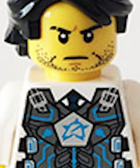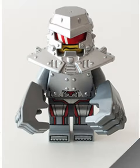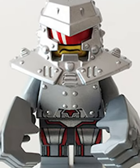The minifigures are Agent Jack Fury with the sick chest armor printing, and Tremor with some awesome custom pieces for his armor and fists.